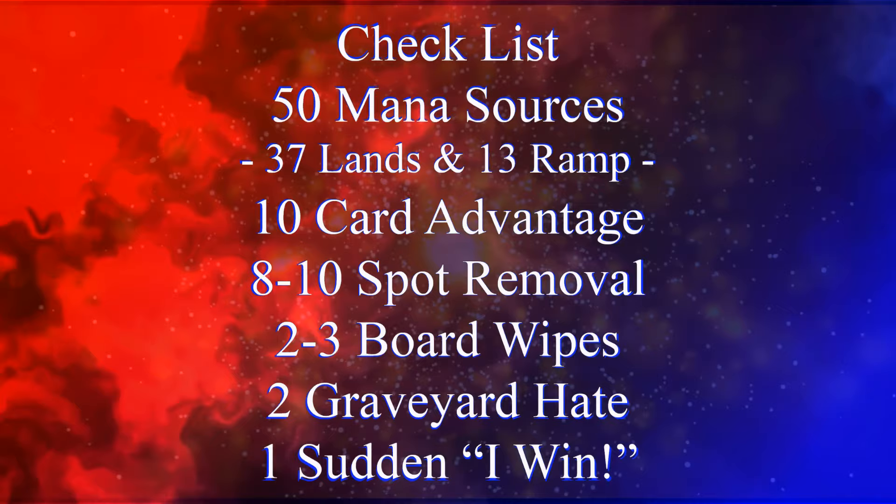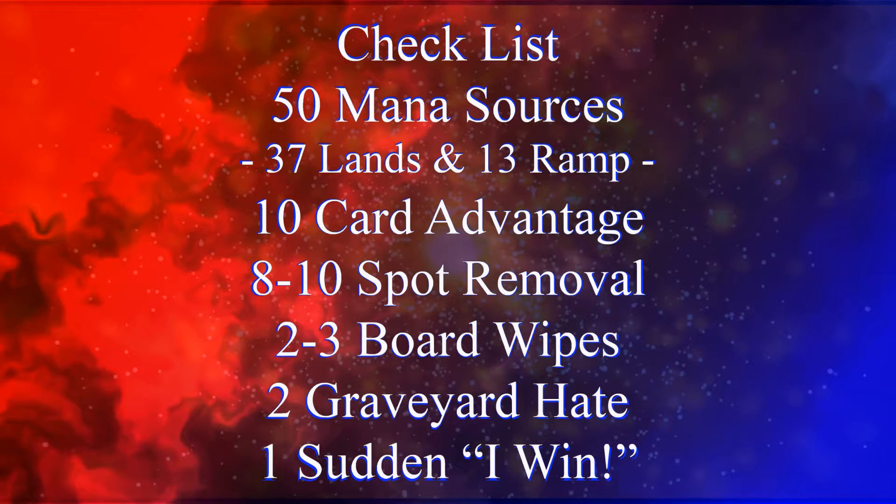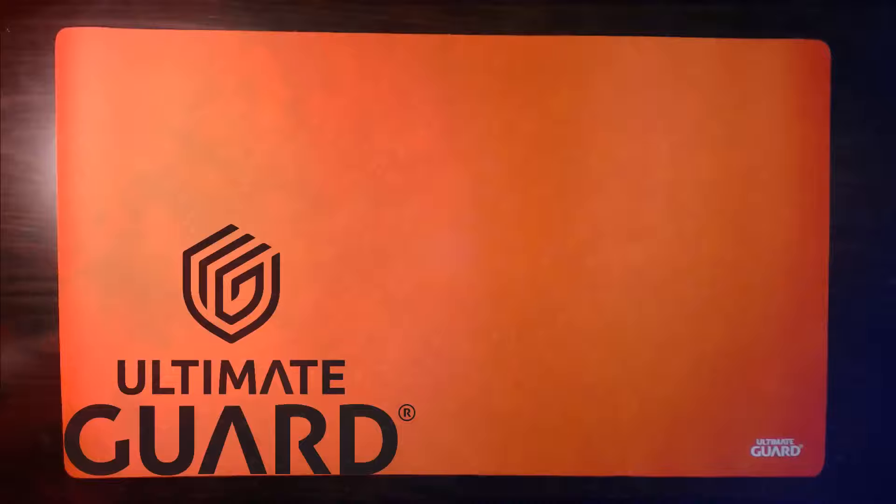Before we get to our decklist, we should keep in mind our checklist: 50 mana sources, usually split between 37 lands and 13 pieces of ramp; 10 pieces of card advantage; 8–10 pieces of spot removal; 2–3 board wipes; 2 pieces of graveyard hate; and 1 sudden "I win" card.